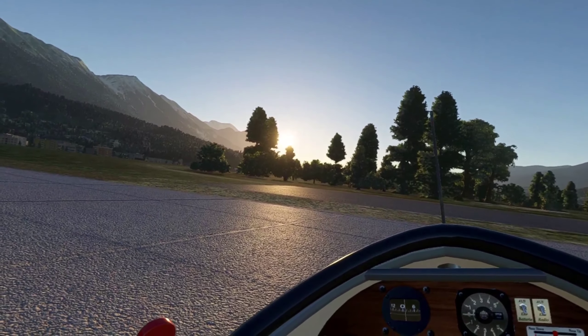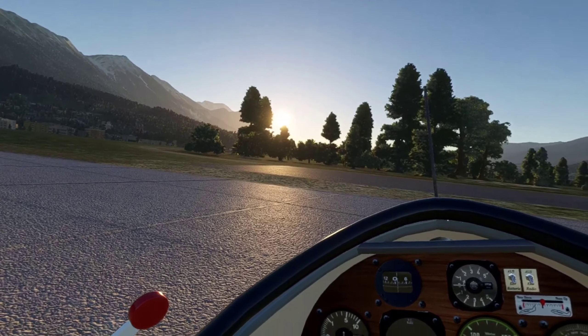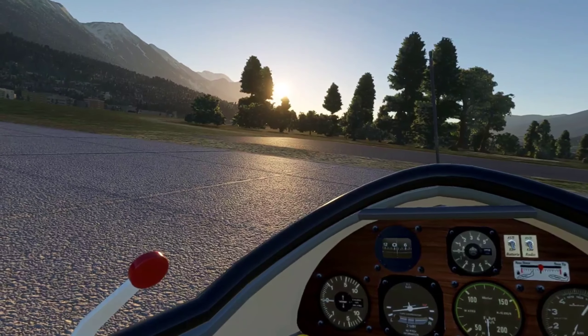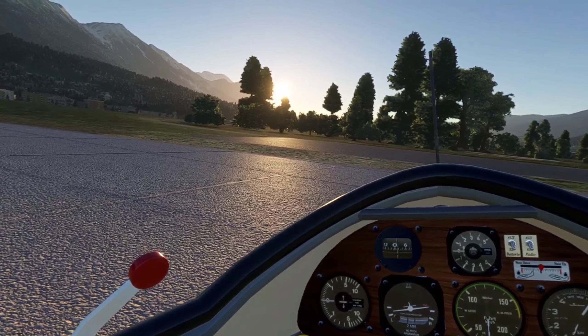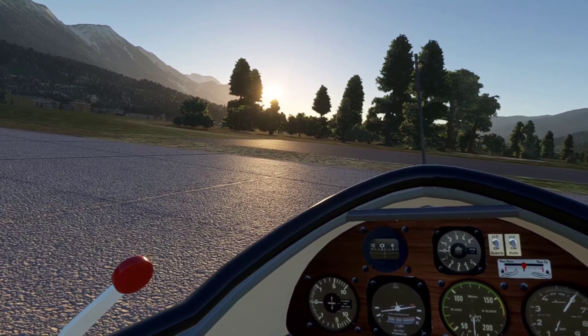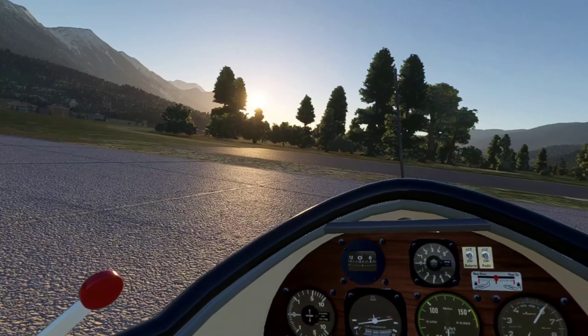Airport information November: zero four zero zero Zulu, wind two six six at three, visibility nine. Sky condition clear, temperature one five, dew point one three, altimeter two niner decimal niner two. Visual runway two six in use, landing and departing runway. Alright, so we should be good to go.